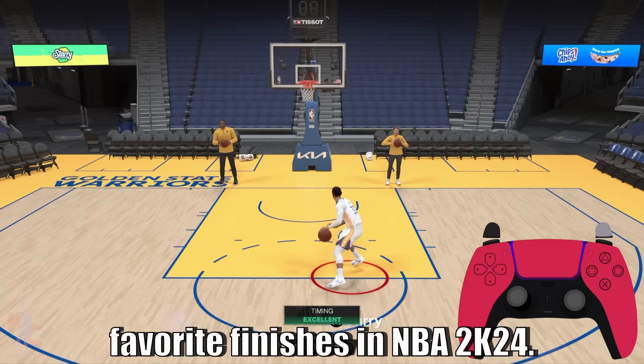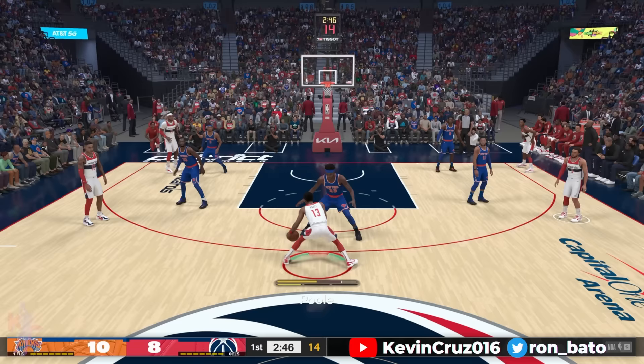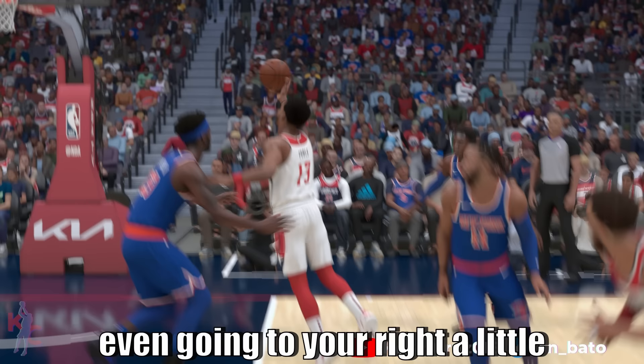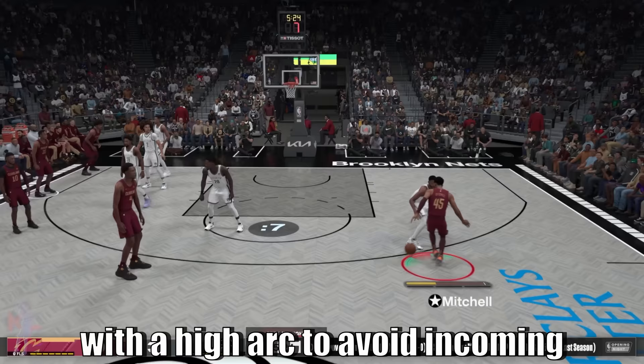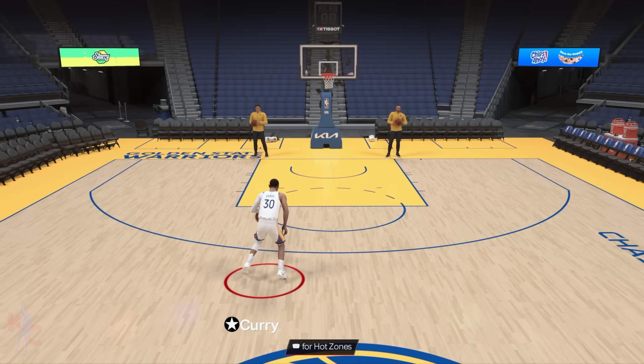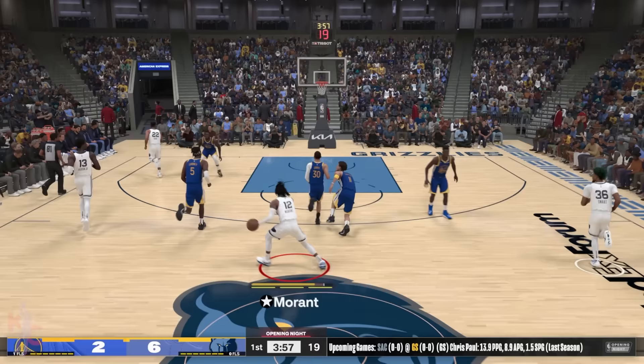Next are your scoop layups, some of my favorite finishes in NBA 2K24. You simply hold the right stick left or right as you are headed towards the basket. Scoop layups are sort of like floaters — a great way to avoid shot blockers or incoming contact. Unlike floaters, you don't need a direct angle to the basket. These are quick, fast layups with a high arc. My advice is to combo these with your different dribble moves — launching out of a crossover into a scoop, or after a size-up launch for a hesitation finish similar to what Ja does.